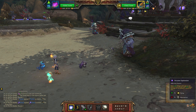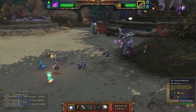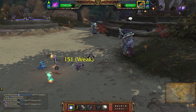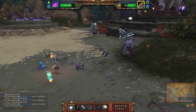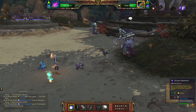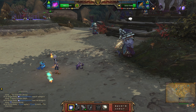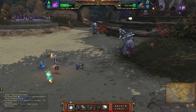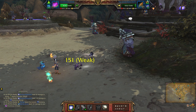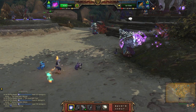Then just hit Arcane Explosion until the first pet is dead. You may be tempted to hit Halo again, but don't do that until the second pet comes in — you will need that extra damage.